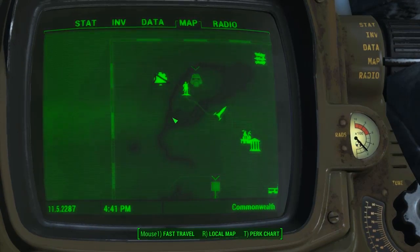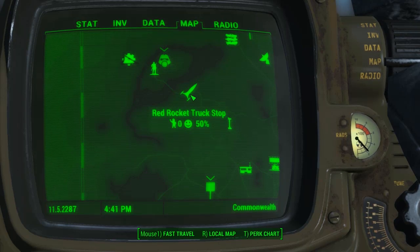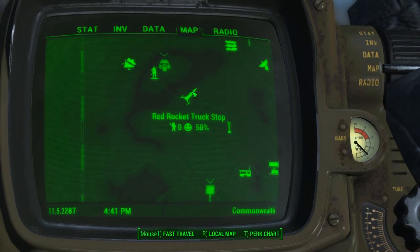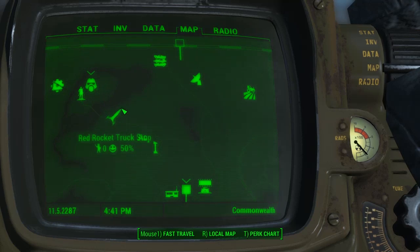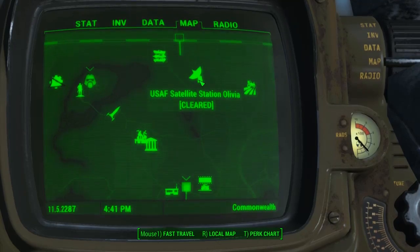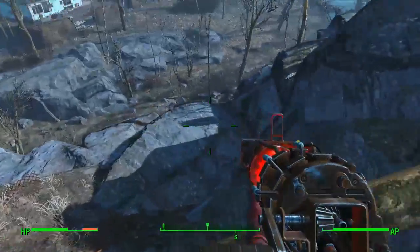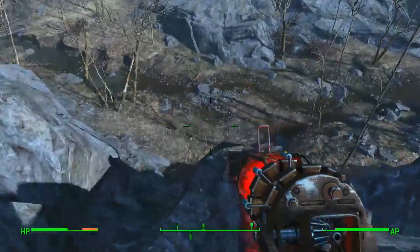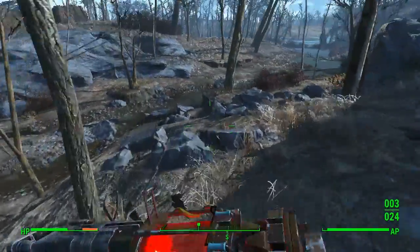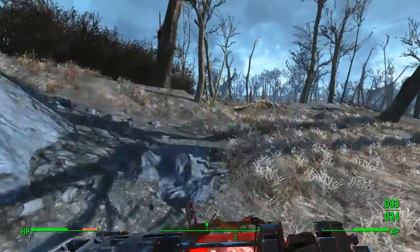First thing we're going to do is head from Vault 111 down the road through Sanctuary to the Red Rocket truck stop. Once you get there, there's a little underground cave where you can pick up a fusion core that powers your suit. After that, we're going to run from there to between the Robotic Disposal Ground and the USAF Satellite Station Olivia — that can be done in a couple of minutes. Just make your way down the mountain and head over toward Sanctuary, crossing the little bridge.